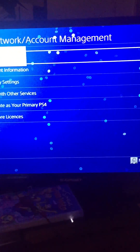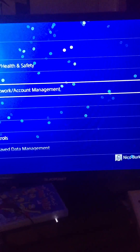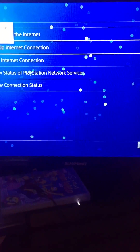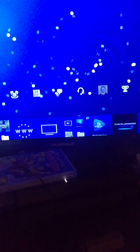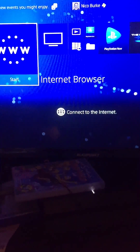And keep accepting all the privacy settings. Then if it's still not working, go to Network and then test your internet connection. And then you should be signed in to PlayStation.